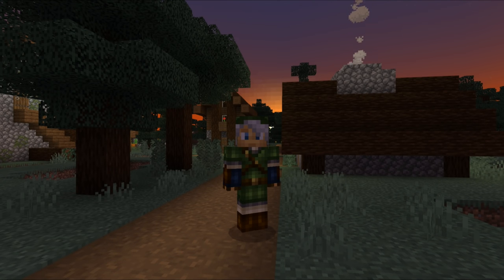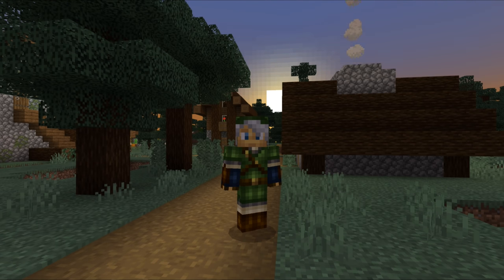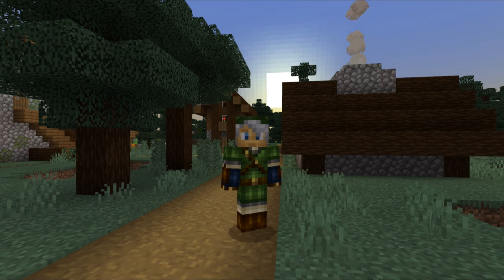A bunch of technical fixes are in this version as well. Some performance issues when using selectors with commands have been fixed. The replace item command now takes selector arguments into account when replacing items in the offhand slot. That brings us to the end of this overview of Minecraft Bedrock Edition 1.11, the Village and Pillage update. If you want to upgrade, go into wherever you normally update apps on your device — the Windows 10 store, your app store on mobile, or the game menu on Xbox. I hope you found this update video useful. My name is SliceLime, thank you for watching, and I'll see you next time.